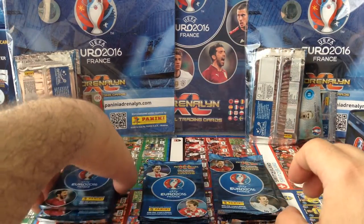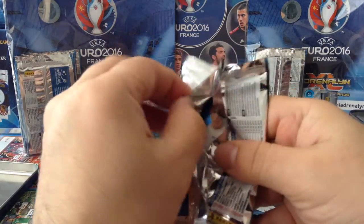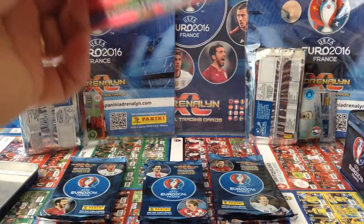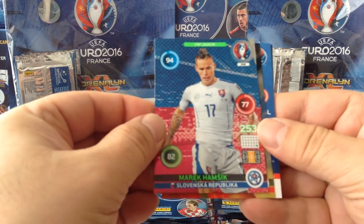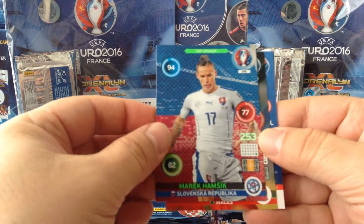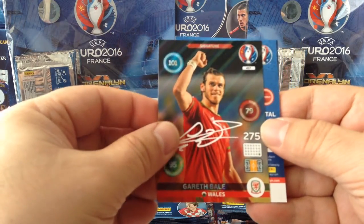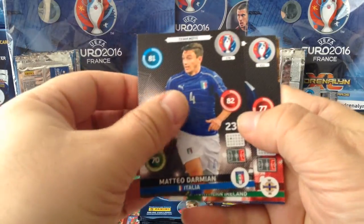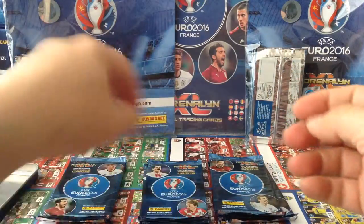Alright, so here we go. We're organized. Let's open it up and see if we're gonna get something decent in here. Yeah, fantastic start — Marek Hamsik. Top Yan, McLaughlin, Alkafer and Larsen are our teammates.